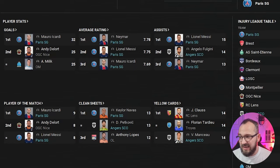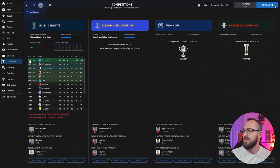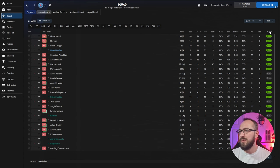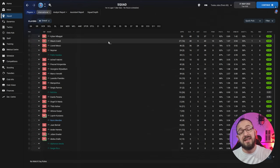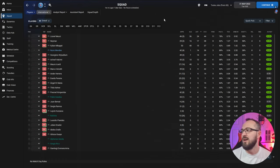Messi got the most assists for PSG, with the Angers player getting 14 assists and coming second. Player of the match honours went to Icardi, Messi, and both goalkeepers — both getting 13 clean sheets each, which is awesome. PSG won the French Cup, Coupe de la Ligue, and the league title — a treble. They went out to AC Milan in the Champions League. Best PSG player was Messi with 36 goals and 24 assists, while both Mbappé and Icardi got 40 goals each in all competitions.